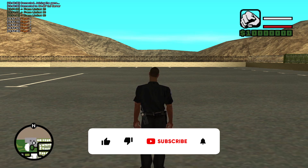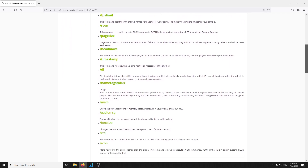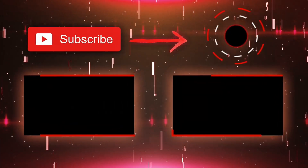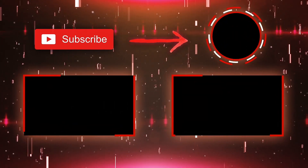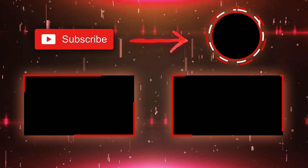So there you go guys, those are five secret SAM commands you can use in any server. There are actually more commands — I've put a link in the description so you can find out more. But these are the main ones I wanted to showcase. If you like these SAM-related videos, make sure you hit the like button and consider subscribing, because that's all I post. I'll see you in the next one — peace.